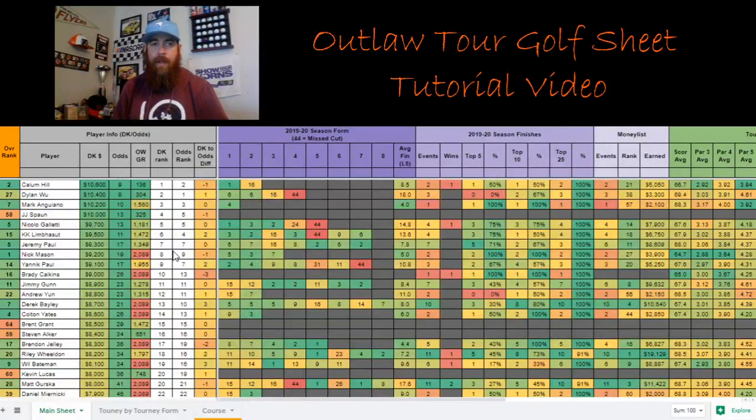Once the video is done I'm going to highlight my top plays on the sheet. Green are your core plays, blue are the secondary plays, and yellow are your value or punt plays at the bottom. I'm mostly going to be playing GPP on this Outlaw Tour — there's just a lot of variance and a lot of unknowns. Thanks for tuning in. If you have any more questions hit me up on Rotor Pros, DFSR, or Patreon and I'll get back to you as soon as possible. Thanks for watching and let's get it this week — good luck everyone.